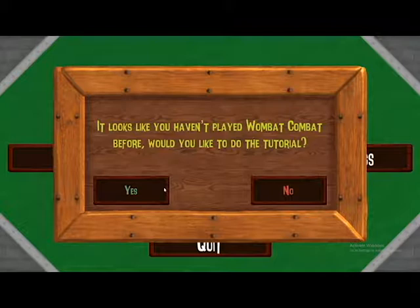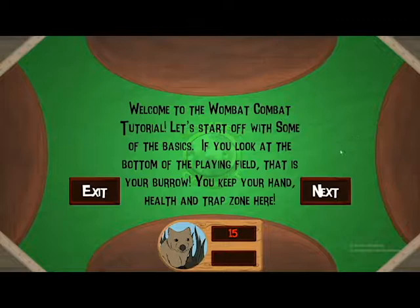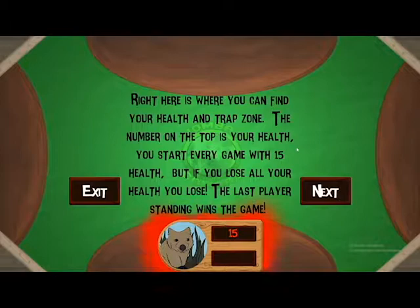From constant play testing, I soon realized that players weren't fully understanding how the mechanics of Wombat Combat worked, so I designed a tutorial for the players. The tutorial had many iterations; however, the final version I went with was a simple four-part tutorial.